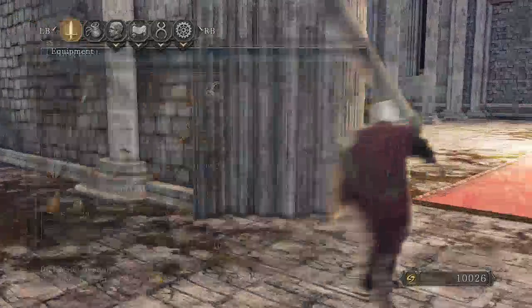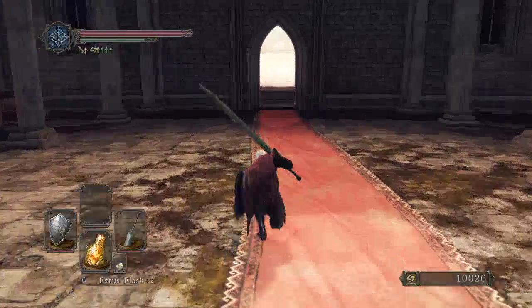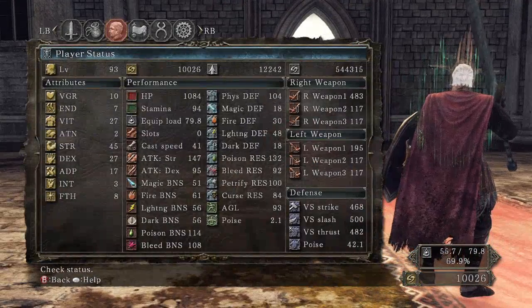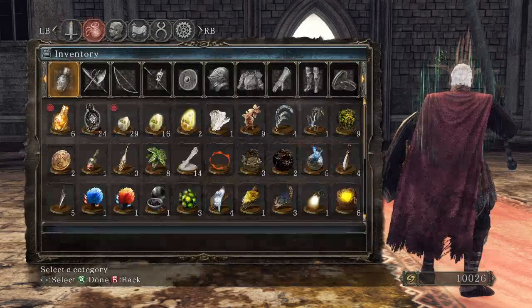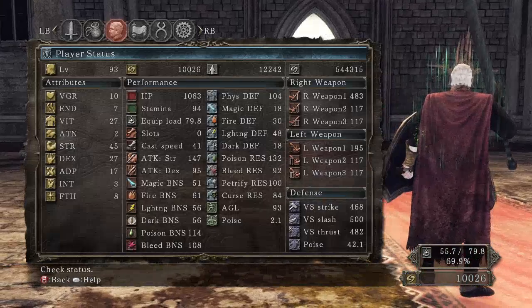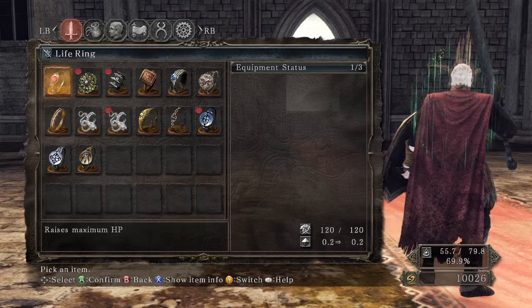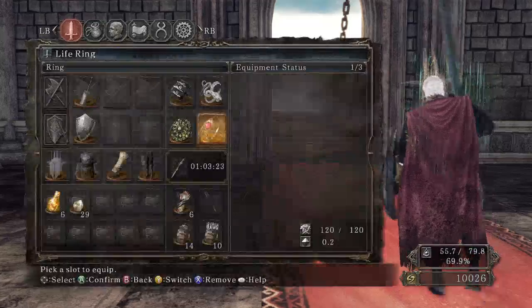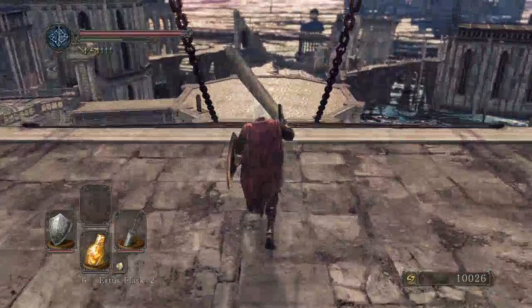It does not seem to do anything special so I'm not going to be using it. I just wanted to make sure I was wearing the right HP boosting ring. The max is 1084, and then the new max is 1063. The Blue Seal does actually boost your maximum HP like the life ring does, it's just not as good.